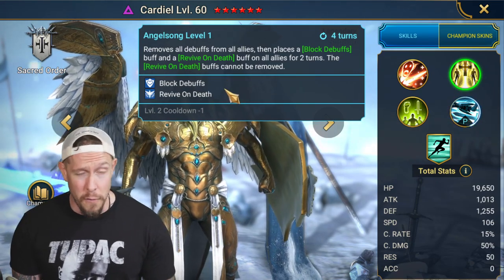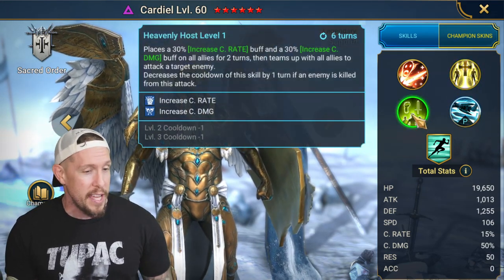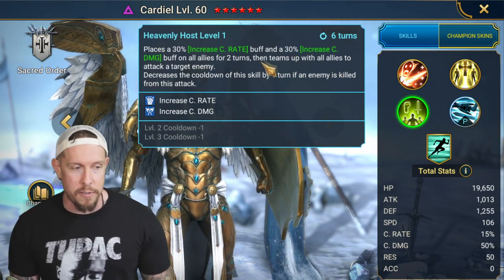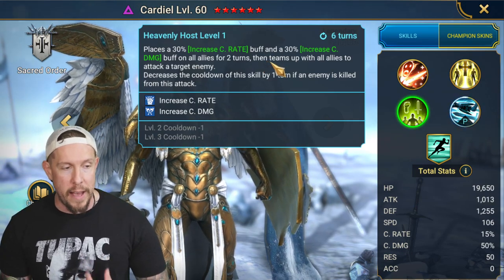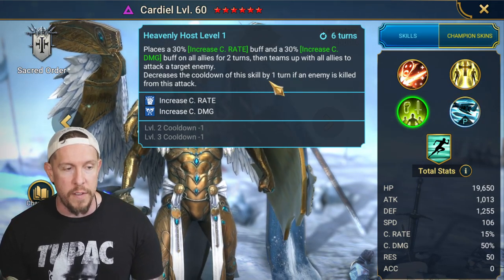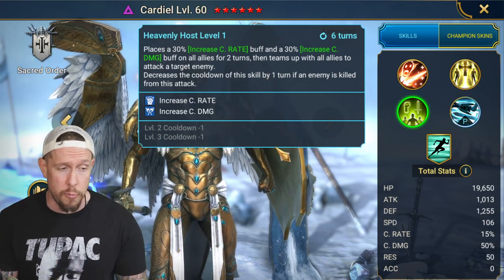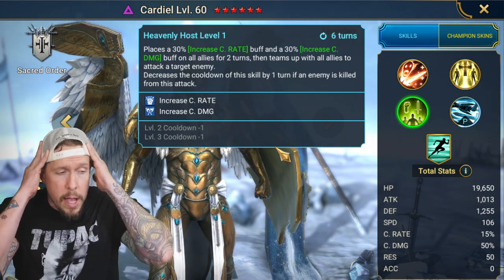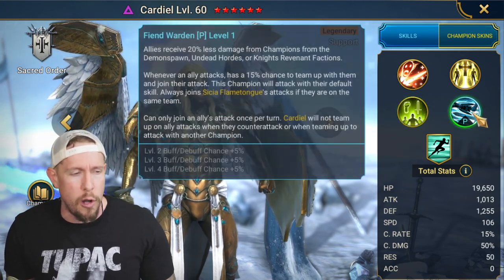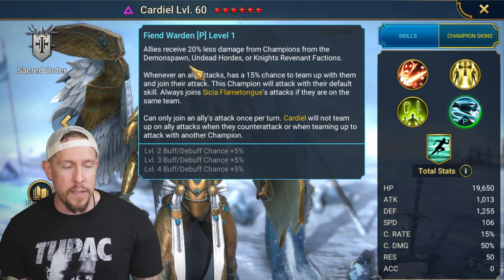Talk about an insanely good cleanse ability — the cleanse, Block Debuffs for two turns on a three-turn cooldown, with a protected Revive on Death. It's really good almost anywhere in the game. Then Heavenly Host is an ally attack with Increased Crit Rate and Increased Crit Damage on all allies for two turns, then he teams up with all allies to attack a target enemy. The cooldown decreases by one turn if an enemy is killed from that attack, which often happens in the arena or during random waves — essentially bringing it down to a three-turn cooldown.